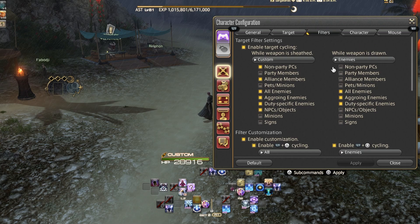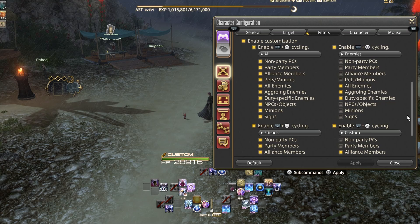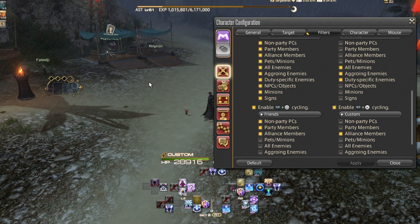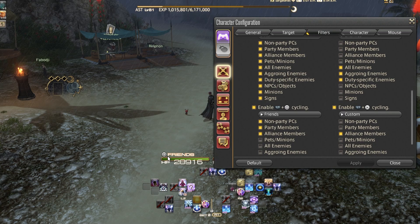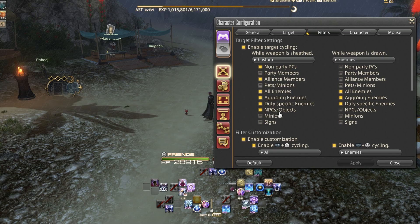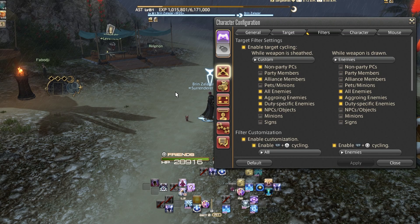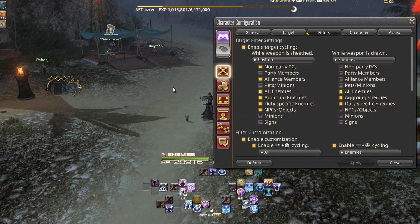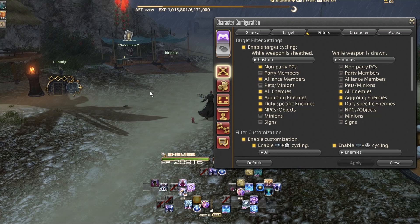Target Filters is one of my favorite things to discuss as a controller player. You have two predefined cycles and more custom settings. By holding L1 and pressing the various face buttons, you can have six different filters — one for weapon sheathed, one for weapon drawn, and four you define yourself. You'll always see which filter you're on above your player health bar. I turn off party members, minions, signs, and pets, because on a controller I can press up and down to cycle party members, and left and right to cycle enemies.